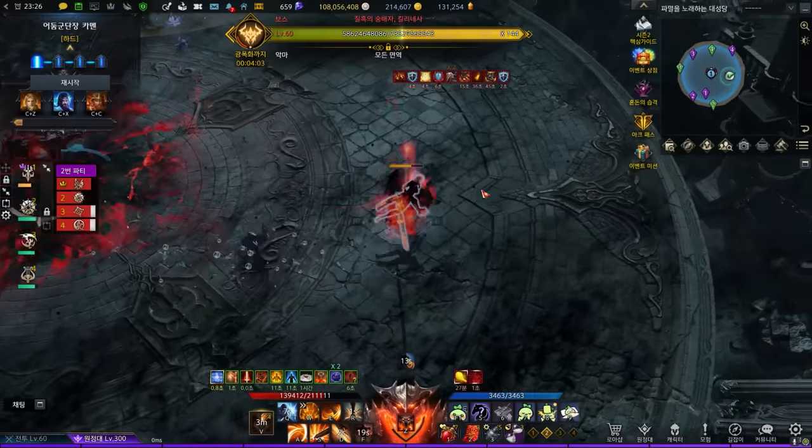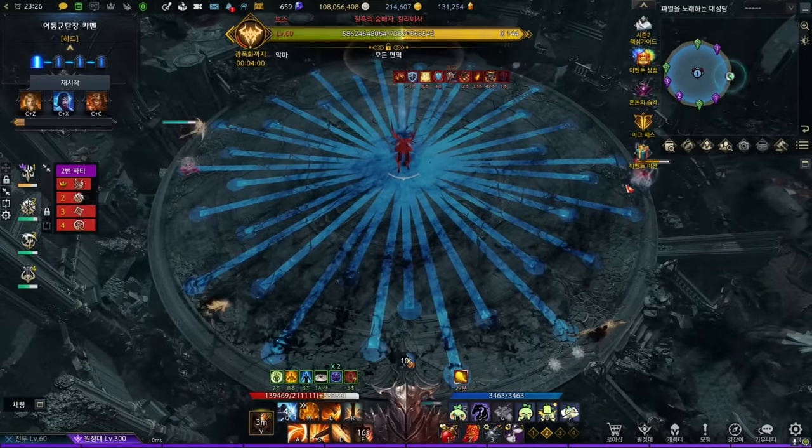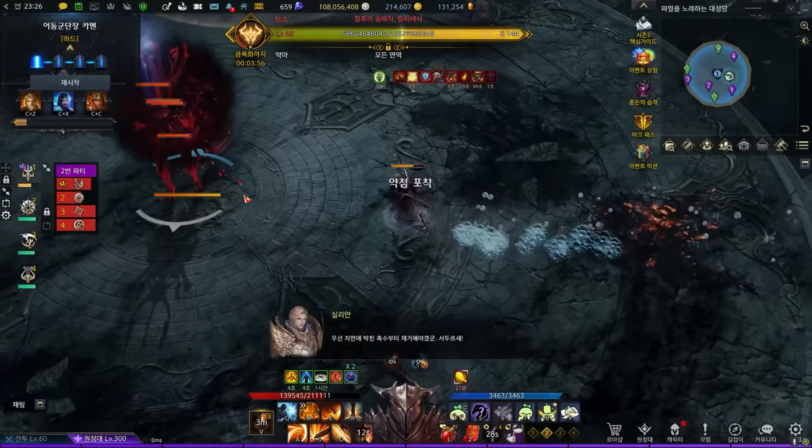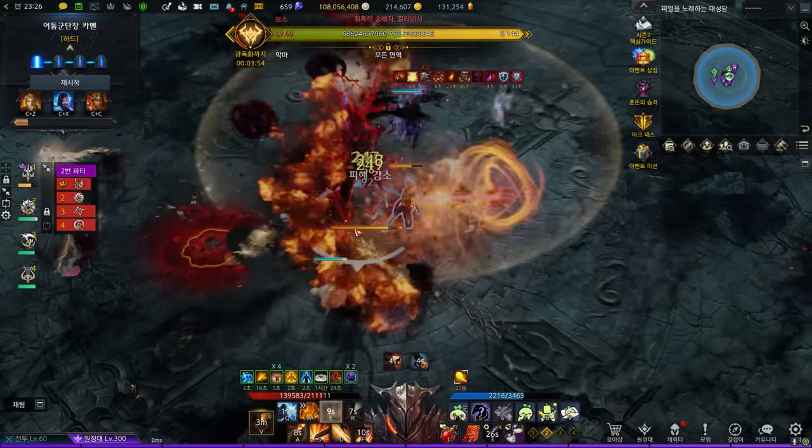At 144 bars, there will be a dialogue and she will teleport to the center. Split up, dodge the tentacles, and throw a destruction bomb to destroy the fragments. The more you destroy, the more stagger damage she'll take for the stagger check.